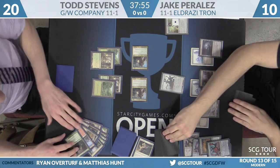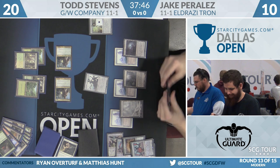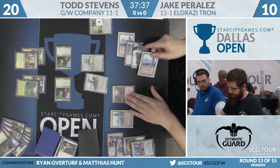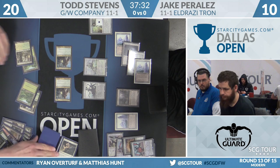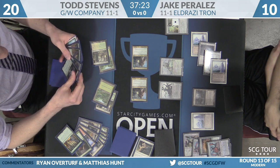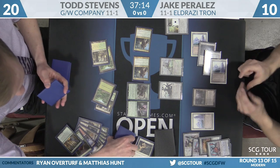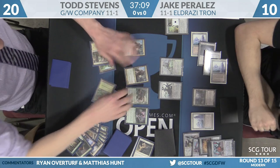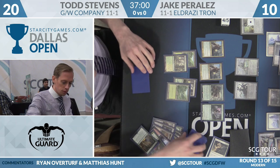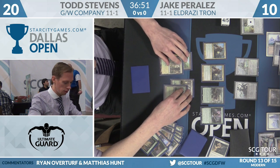Collected Company is really good here — it potentially shuts off the outs that Perales even has. Ulamog, the Ceaseless Hunger is the draw for Perales. One commentator notes he likes Eldrazi Tron but never sees them get Tron — just three Towers, a Temple, a Waste, a Ghost Quarter. They do win games though, so it's not a knock on the deck. Collected Company end step gets Tarmogoyf and Tireless Tracker for Todd. This neat thing happening is Todd's creatures are just outsizing Jake's. Even though Perales is the ramp deck, if he doesn't have a big sweeper — an O-Stone or All is Dust — he's not going to win this match. Stevens presented the ability to Ghost Quarter Perales four times, making it very hard to make Ulamog happen.